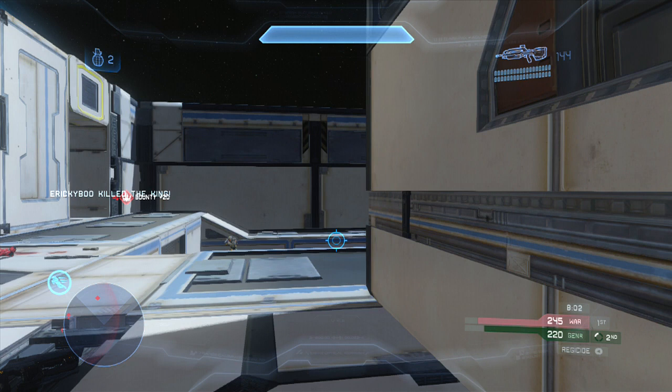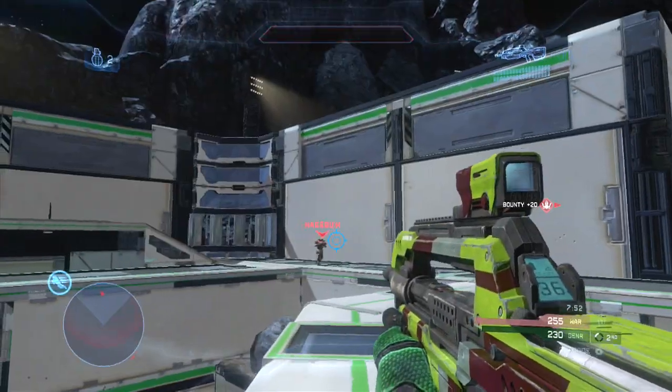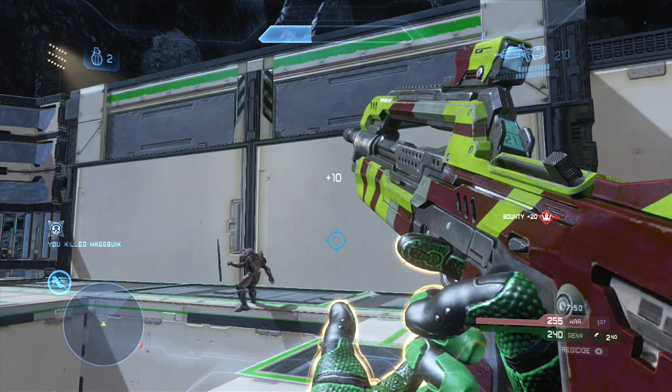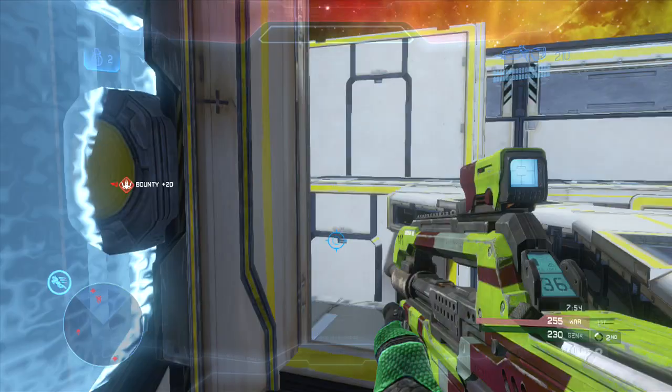I would like to point out how I don't just no-scope this guy, and this really pays off for me — when I pull out my BR and get the headshot, I easily get the kill. If I had tried to snipe him, he might have even gotten away. Notice here how I run through the teleporter and catch this guy completely off guard — he's not even able to fire a shot before I kill him, allowing my shields to regenerate. The king was right around the corner but I had no shields, with people coming up behind and in front of me. This is overall a very solid play.